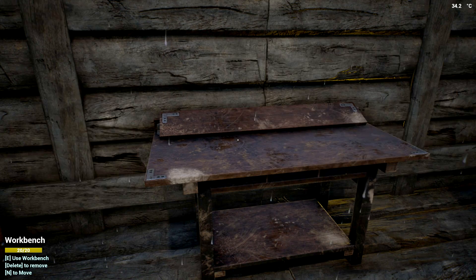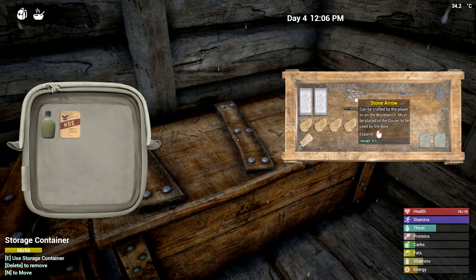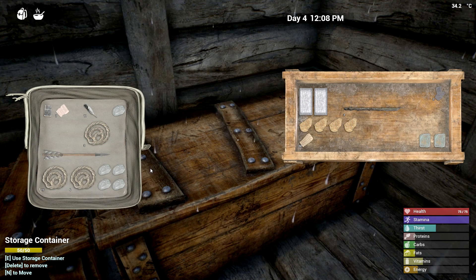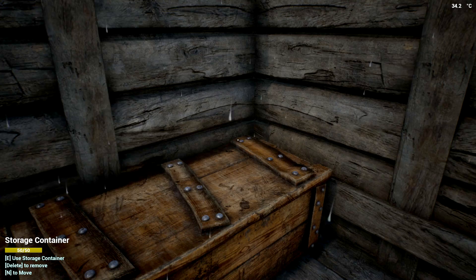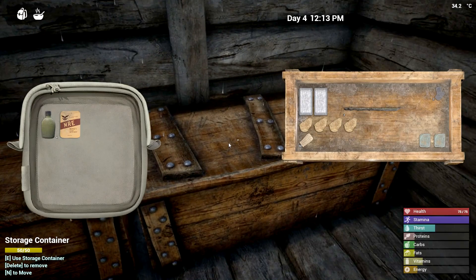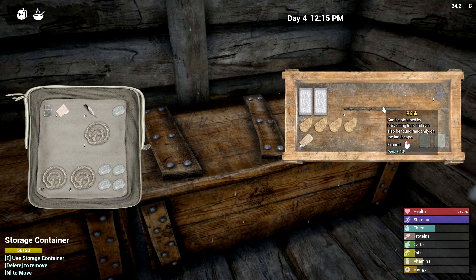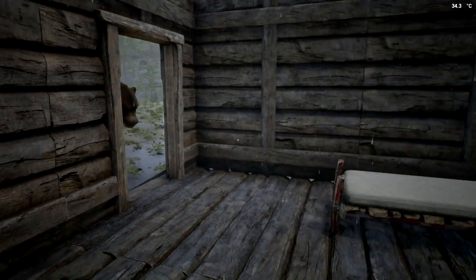Quiver confirmed! Now I need to place it on me. I'll find it in my backpack and right-click to open the quiver — there it is! I just shove the arrows in there. Let's make a couple more arrows. Looks like we have company — we're going to have to take care of this bear. We'll try with the arrows.